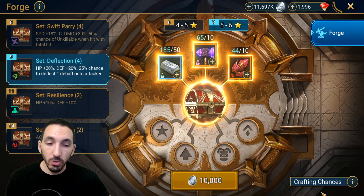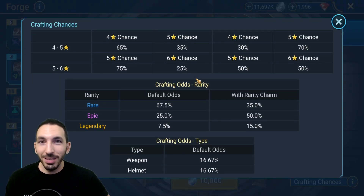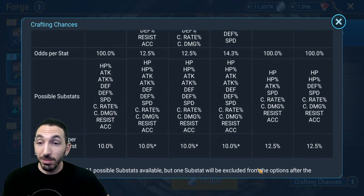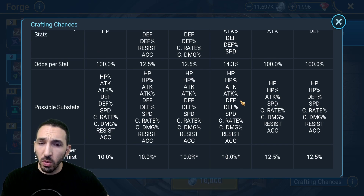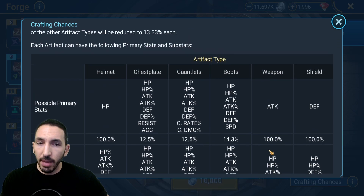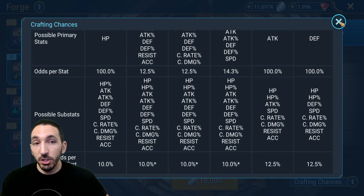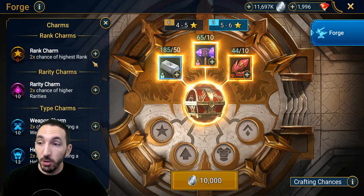The crafting chances section shows you the chances needed to craft each item along with the substats — it's 10% for each substat, which is reasonable. You can increase your chances with charms. The rank charms help you get a higher rank — the highest being six-star — and the rarity charms get you legendary items, which is the highest rarity.